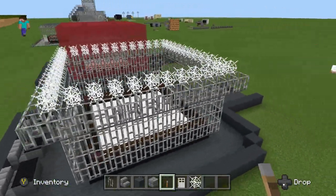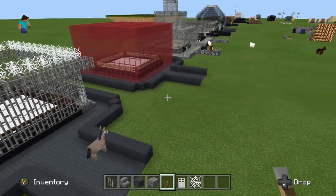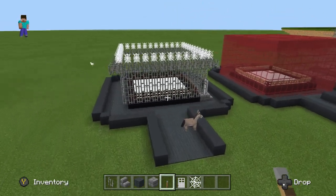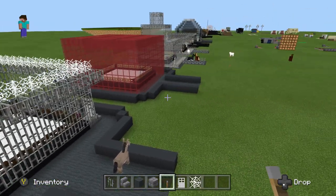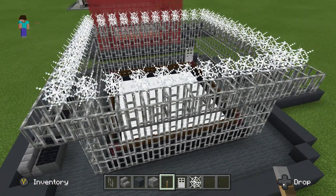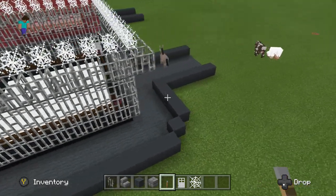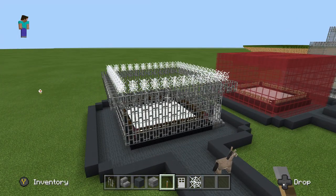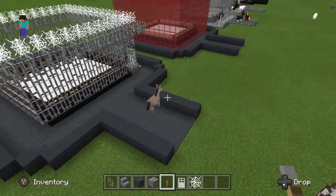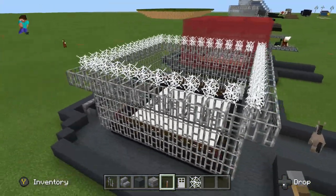And that guys is how to build a barbed wire steel cage in Minecraft. Very basic — most people probably could have figured this out, but I already have all the other ones done so I might as well do this one. If there are any other match types you want to see me build, let me know down below. I got bored today and was looking through some old wrestling match types. It's got to be something I can actually build — don't say last man standing because that's just the ringside area.